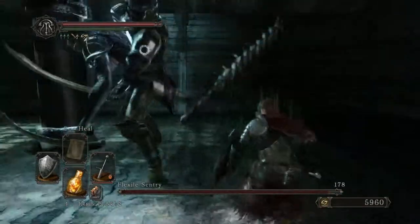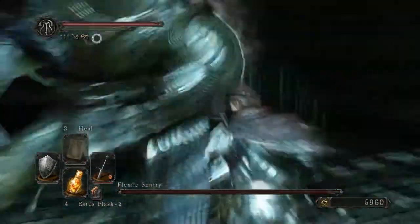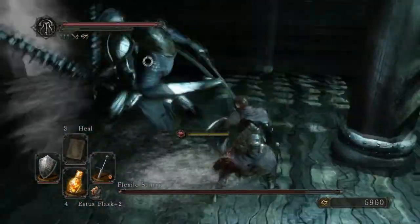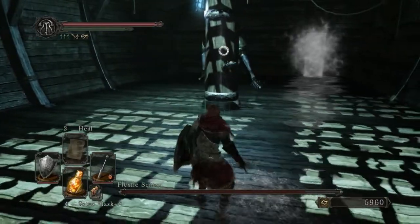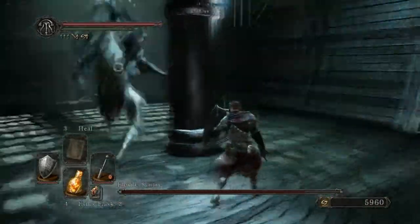Pretty much what you want to do with this fight is you want to stick to his sides, and after he does attack with one side, work around to the back side because that guy is trying to recover. You can hit him in the sides while he's attacking if you can, or run right behind him, hit the guy back there while he's recovering — not able to do much — hit him once and then get away from him.